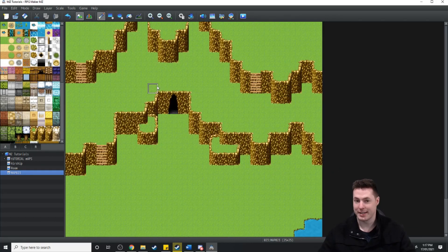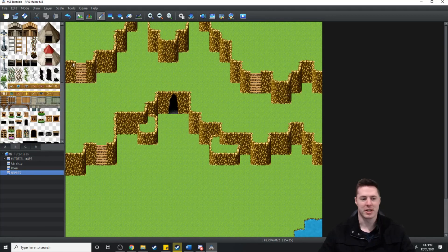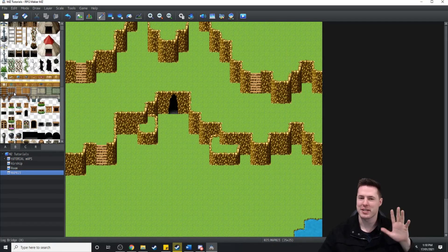The next thing I like to add is trees. So what I'm going to do is go around the edge of the map and just add some tree foresty area that the player can't traverse through.